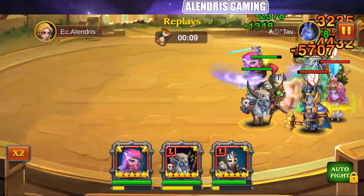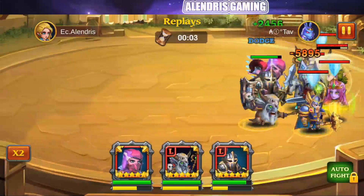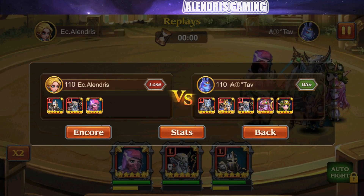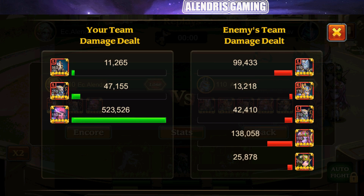Even the blue skill is not useless because it combos well with the ultimate, so she will hit a lot of enemies with it even if the damage isn't crazy. We're seeing 523,000 damage — not bad, considering we're against a healing team with a lot of skill animations, which is why we lost sometimes.